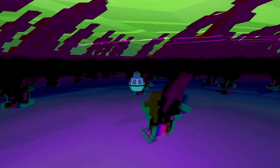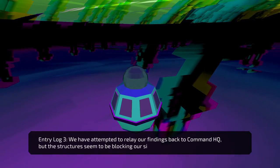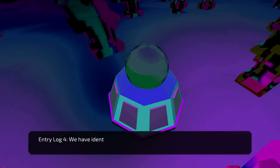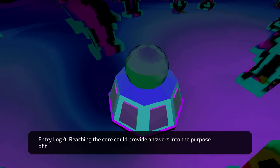There's an entry log thingy. We have attempted to relay our findings back to Command HQ, but the structures seem to be blocking our signal. We've managed to find that each void contains a center core. Reaching the core can provide answers to the purpose of the void. I kind of figured the point was to go to the center, but whatever. Thanks, log.